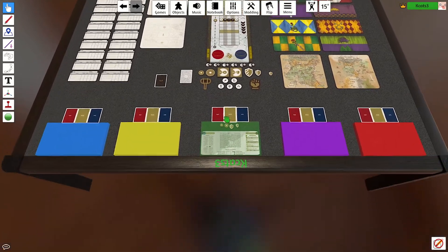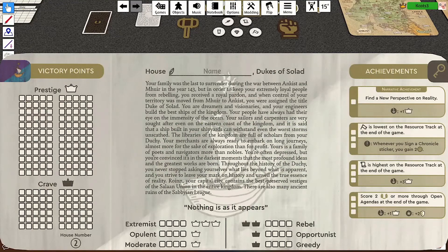Let me explain the house agenda first. There is prestige and crave. Crave is essentially like bad reputation; prestige is good reputation. Both apply to the end-game scoring system, so don't worry if you get crave. At the bottom, in the middle, there is something called extremist, opulent, moderate, rebel, opportunist, and greedy — those are the six secret agendas.